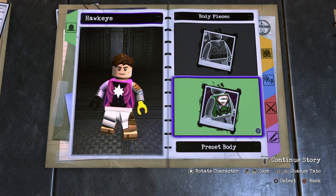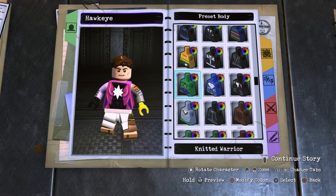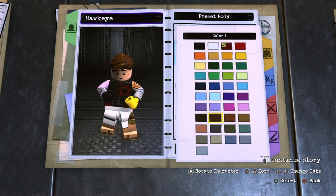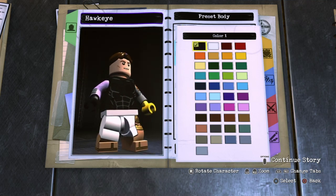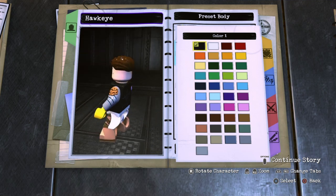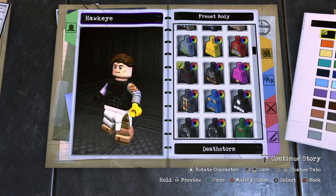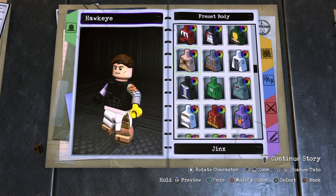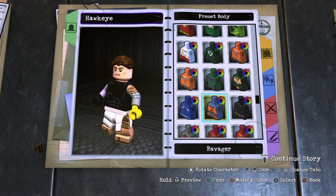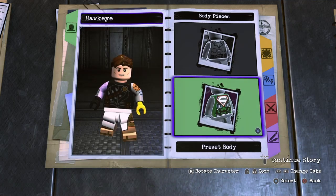For the body piece, I had some trouble trying to find a good body piece for this Hawkeye. I was debating over two — I was debating over Death Storm's, and you want to make it black if you're going to use that one. I just didn't like the way it looked because Hawkeye's piece is really just all black with a little bit of gold on it. So I just used Talon's — which is actually the same body piece I used for my custom Ronin that I made a while back. You want to go over to Talon's and just leave it as is.